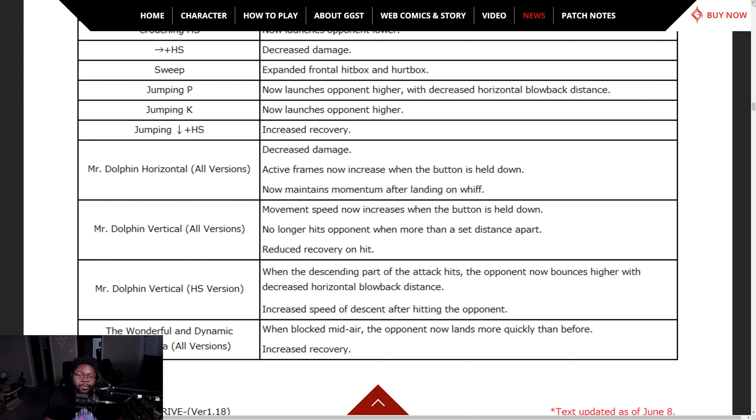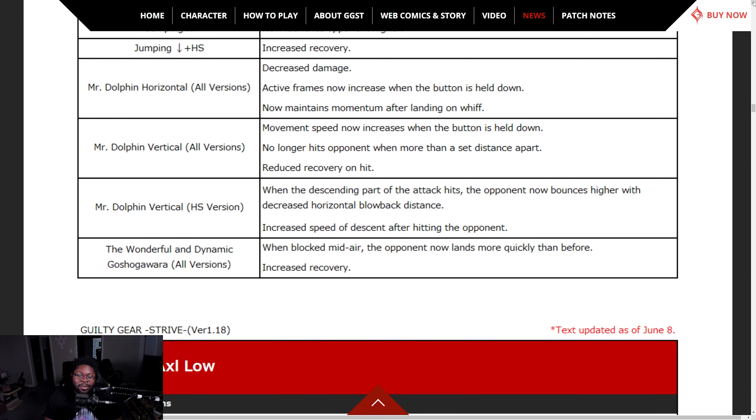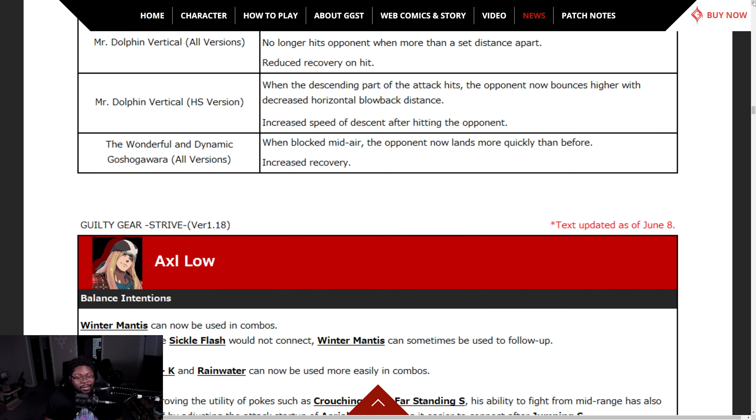May's jumping down heavy slash — increased recovery. That's the anchor dive. She didn't get too much new stuff but her damage got nerfed on some things. Mr. Dolphin Horizontal all versions — diffused damage, active frames now increase when button is held. Now maintains momentum after landing on whiff — she's about to slide right in. Movement speed now increases. No longer hits opponent when they're more than a set distance apart.